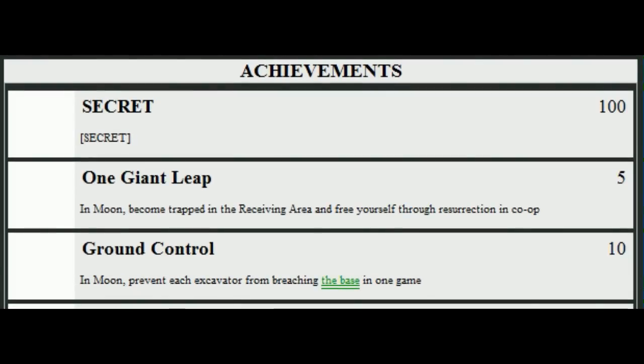The next one is Ground Control in Moon: prevent each excavator from breaching the base in one game. So there's going to be something called the Excavator that tries to breach the base, and throughout the entire game we have to prevent every single one that comes through and stop them from breaching inside. Again it's a little hard to tell exactly what's going on, since from the videos we only see little details here and there.